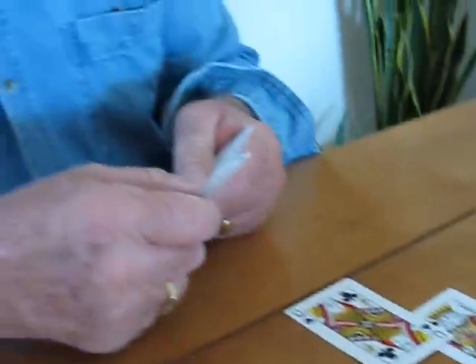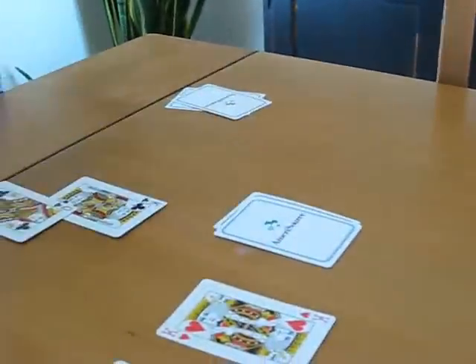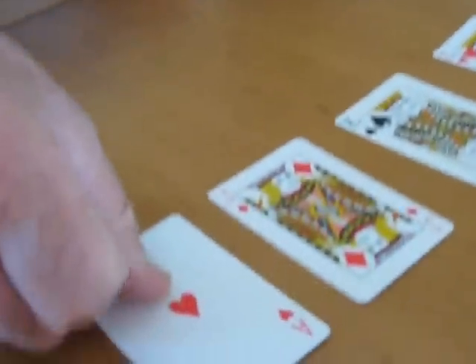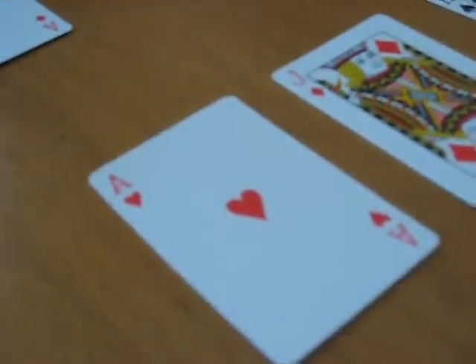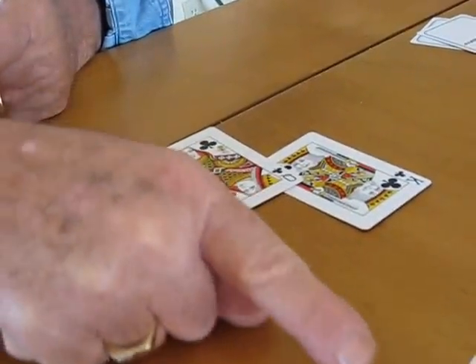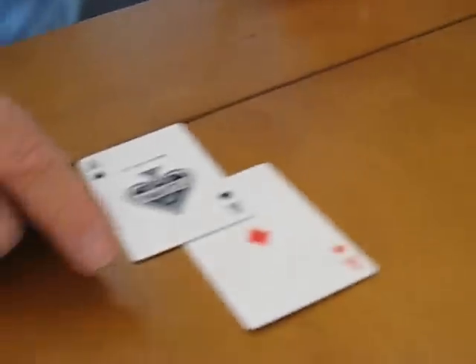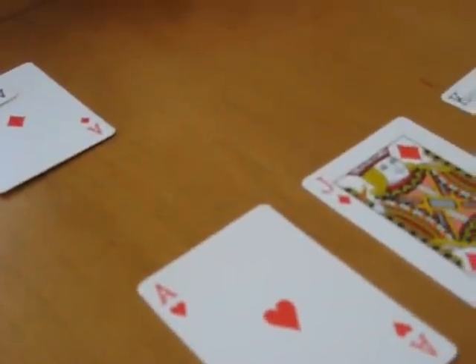The next card is called fourth street or the turn. The dealer mucks one card and then flips the fourth card. Now the betting will become interesting. The man with the three kings realizes he has a premier hand and will bet heavily. He will be raised by the man who has the three aces, and probably be re-raised and re-raised until the betting is limited.